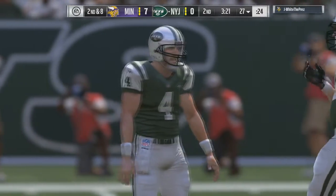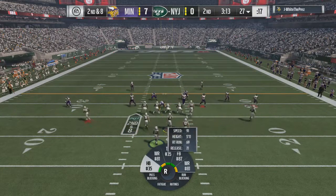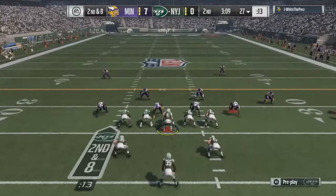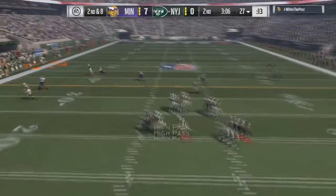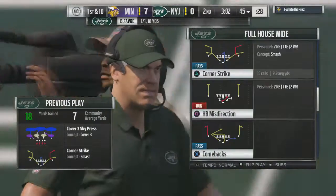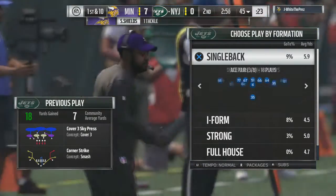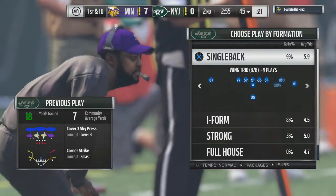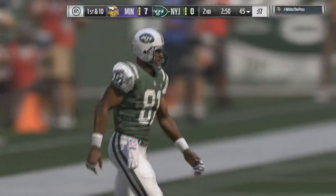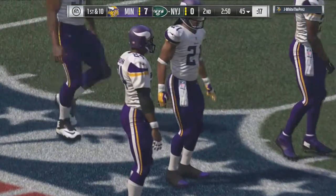Now, the problem with this playbook — it's part Giants, part old Giants playbook from about two years ago, and part Packers, which makes sense if you think about it, how the Giants have been coached the past couple of years. When Gilbride and Coughlin split up, they went away from being this spread pro-style, run-and-shoot style offense with a lot of choice and deep crossing routes and switch concepts, to being more of a spread West Coast type of team.